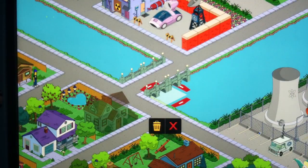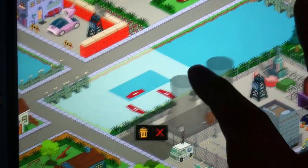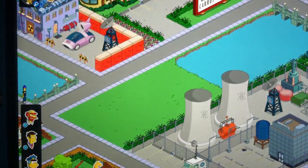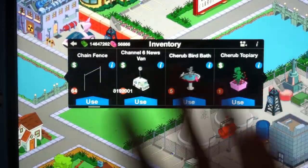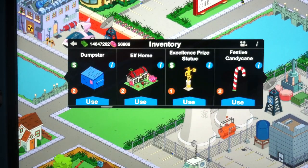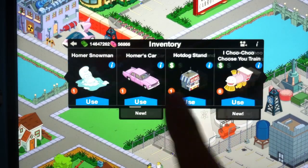To get this stuff, you go to any friend's town and click on any of their buildings. You'll be introduced to the new friend points and get some dialogue with Professor Frank, who explains it all. Then you'll be able to start collecting one of five prizes: the Olmec Head, the Singing Sirloin, Homer's Car, Snowball 2, or Stampy. Once collected, they go into your inventory.